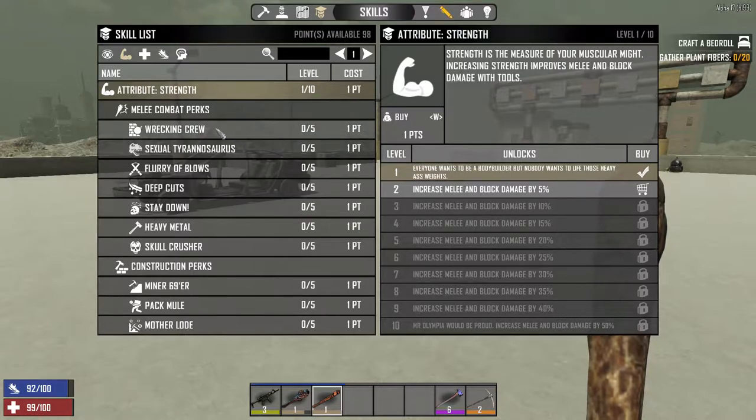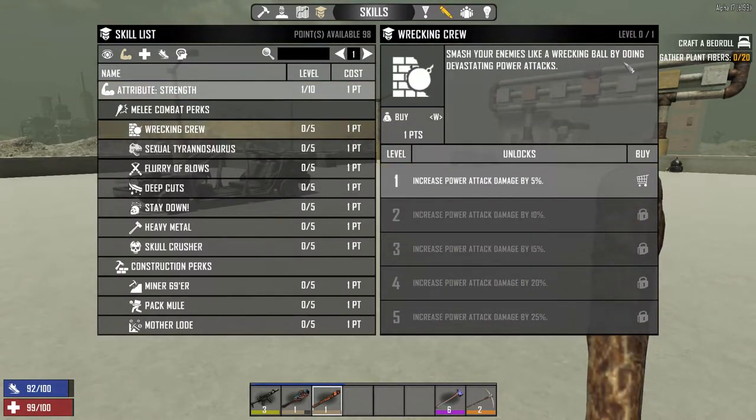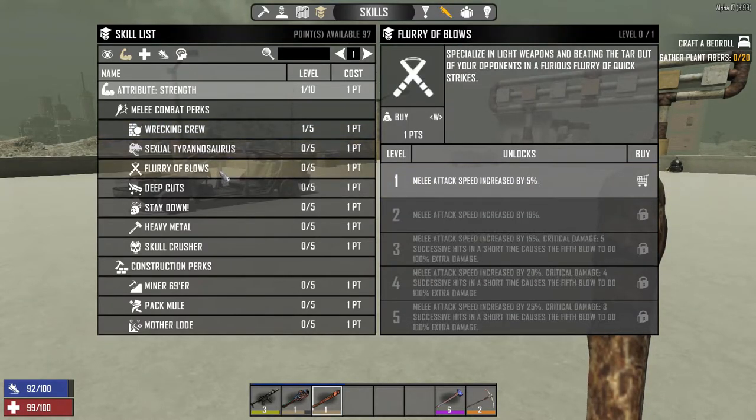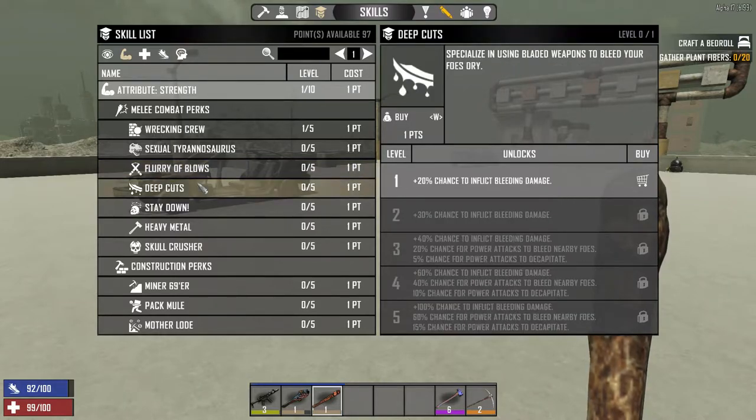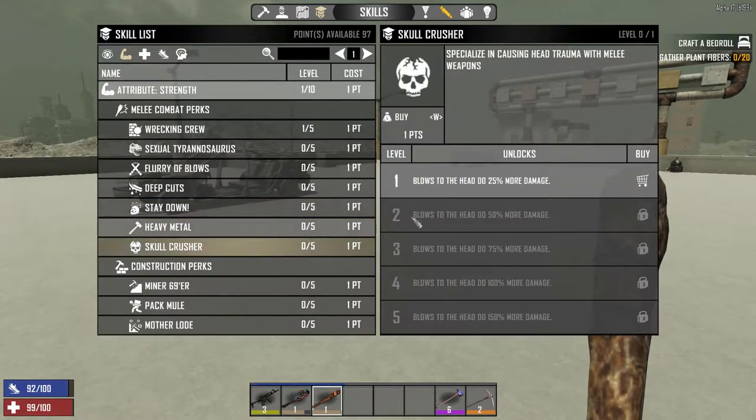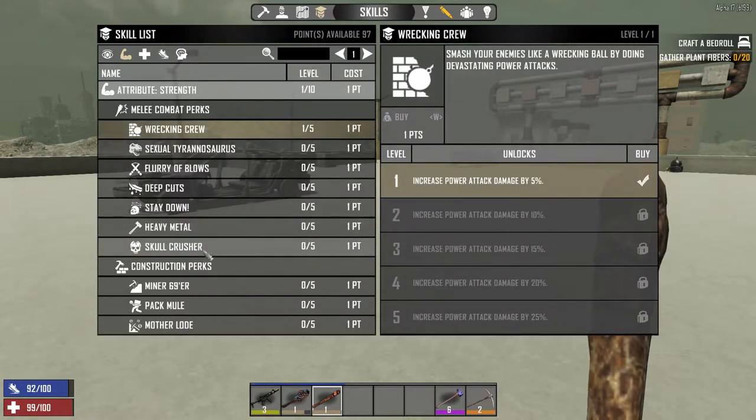In the strength tree you can take 'Smash,' which boosts devastating power attacks. 'Sexual Tyrannosaurus' reduces melee stamina usage by 10%. Melee attack speed increased by 5%. There's a 20% chance to inflict bleeding damage — not relevant since we're not using knives. A 60% chance for power attacks to knock foes down. And 'Skull Crusher' — blows to the head do 25% more damage.